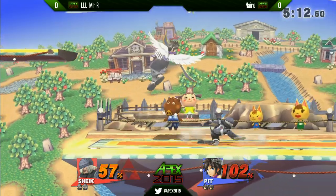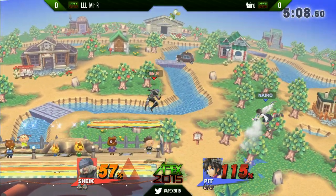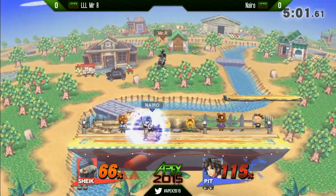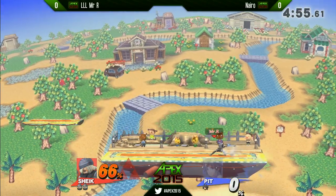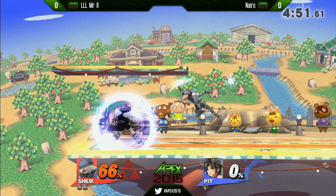Nairo in a really tough position here. Mr. R simply zoning him out with some choice aerials, putting him in a bad position on Smashville. I really like the needles there putting him back up onto the platform, not giving him a chance to recover to the ledge cleanly. But Nairo answering back with a grab — not sure he wanted that up smash. He falls into that frame trap, that vanish bait, so good. In this case Nairo should have just jumped away — Pit having multiple jumps can just defuse the pressure situation.